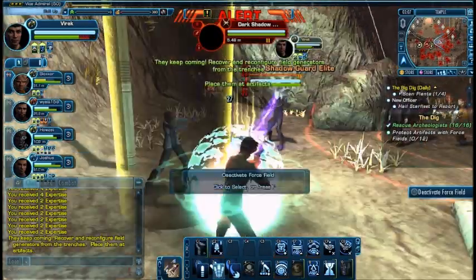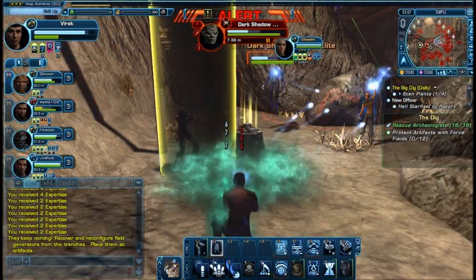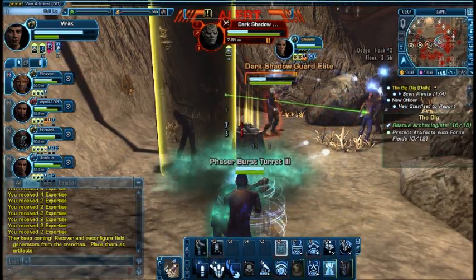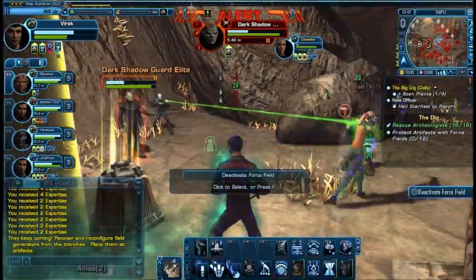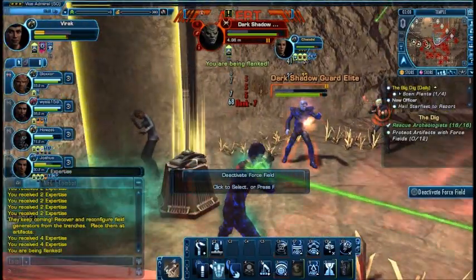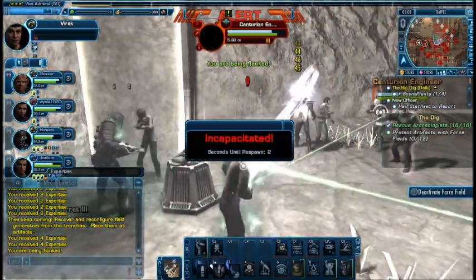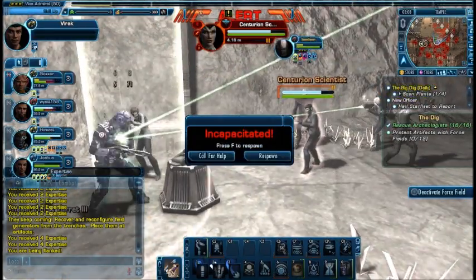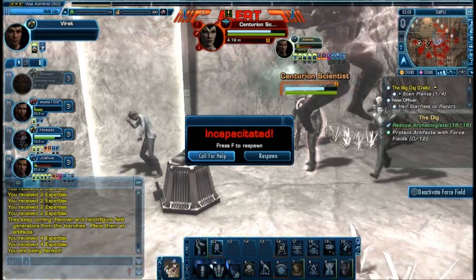More guards — crit. Transport them. They all respawned because the next phase has come up. We need to gather these force field generators from where the archaeologists were being held, and use them to protect the artifacts in the temple. I got knocked out yet again.